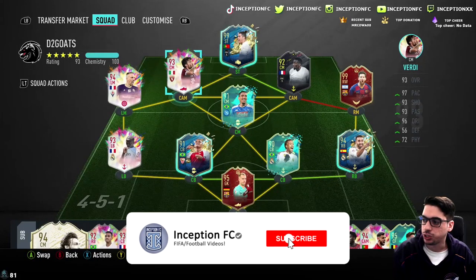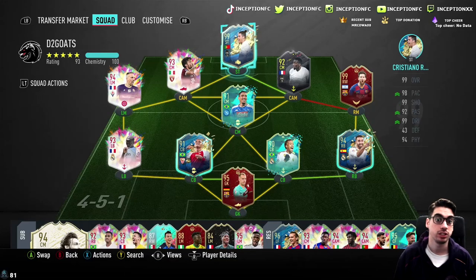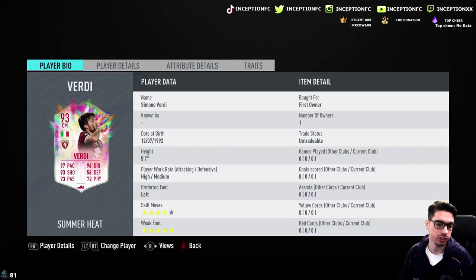Hey guys, what's going on? Inception here and welcome to another video. Ladies and gentlemen, we have the new Verdi card to review today. We are taking a look at a card that is 5'7" with high medium work rates, left-footed with 4-star skills and a 5-star weak foot.